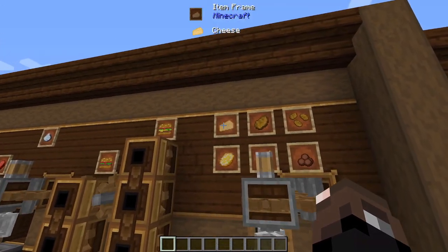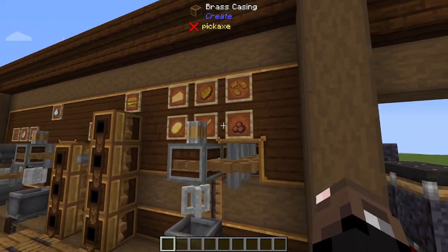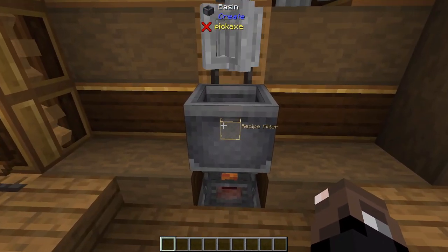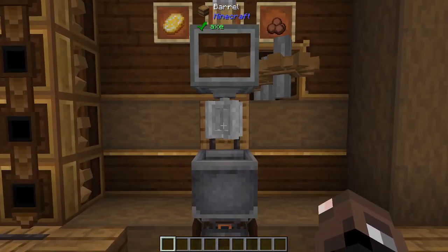The next set of food items are cheese, schnitzel, chicken nuggets, mixed egg, fries, and meatballs. These are all crafted in a mixer with a basin — heat it up and you get your food out of it.